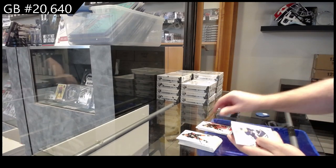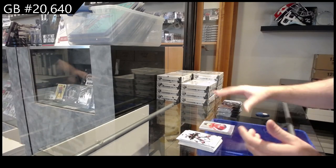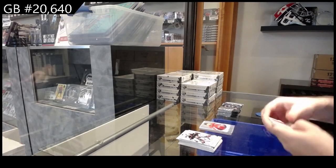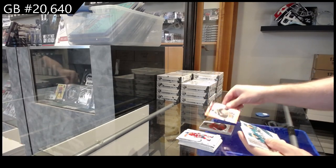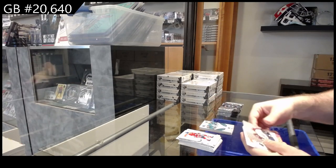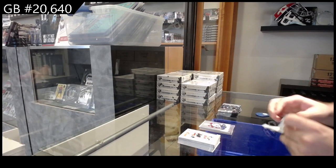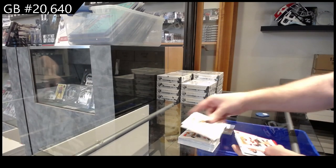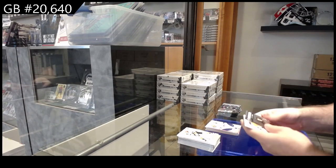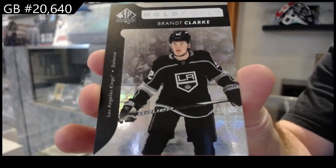We've got a red of Drysdale for the Ducks, Top Rookies of Abruzzisi for the Leafs, and a Pageantry of Ovechkin for the Caps. Future Watch red of Blankenberg, Collaborations of Carlson and Timo Mayer for the Sharks, and a Pageantry for the Avs of Makar. Red of Norris for the Sens, Collaborations for Tampa Bay Lightning of Stamkos and Kucherov, hollow foils, Brad Clark LA hollow foils.